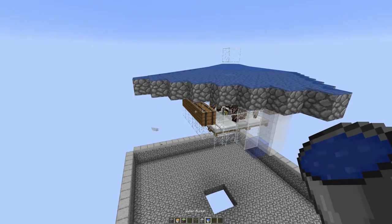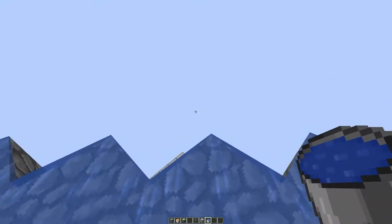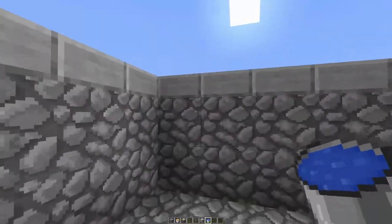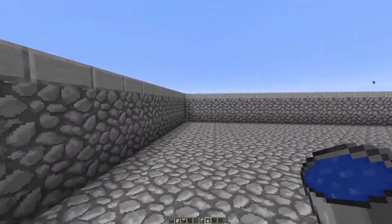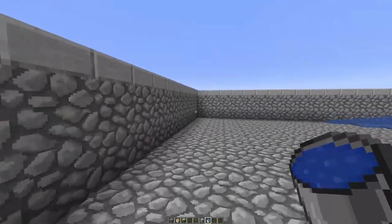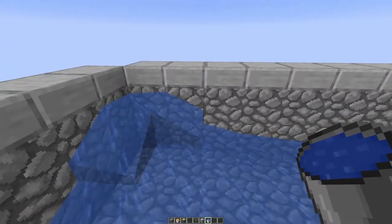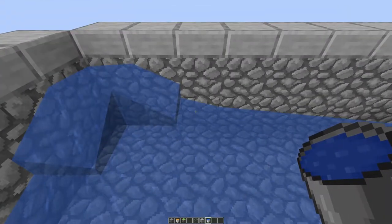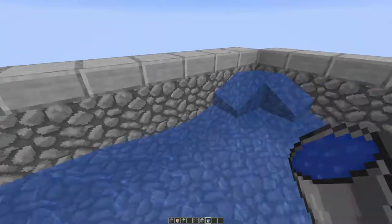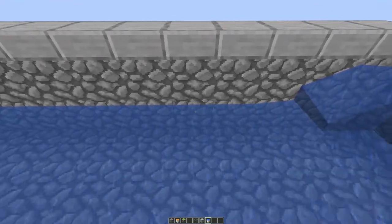Otherwise I would totally just build Ilmango's farm. Once you've got golems spawning, they'll get pushed off and fall down here. This is where we've got to collect them. So you put water in the four corners, one block up from the floor. When you're filling this in, see how the water spreads — you skip this block, then go here, and run water all the way down to the same block on the other side. Coming out from the corner, skip this block, put water here, and all the way down.